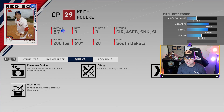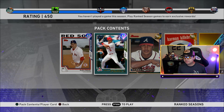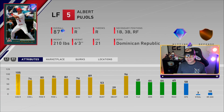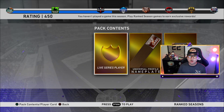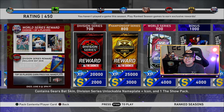Keith Folk has quirks: pressure cooker, stingy, untouchable, and illusionist. Then we have a brand new legend card we haven't seen before, and Albert Pujols — left field, first base, third base, or right field. 105 contact versus right, 74 versus left, 80 and 84 power. His left field primary means the fielding will be a little sus, so you'll probably want to move him to first base. 82 vision — really good card. These are in the 600 range, which feels like they're pushing more people to play ranked seasons.